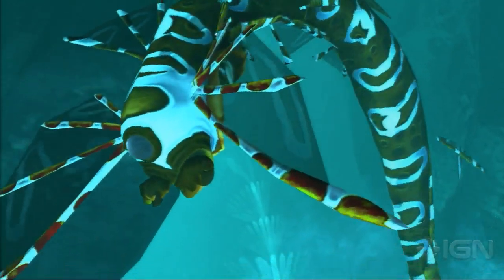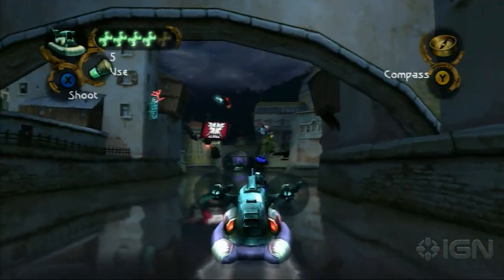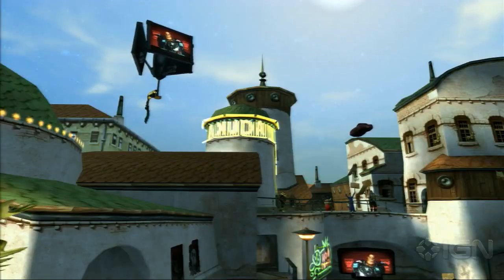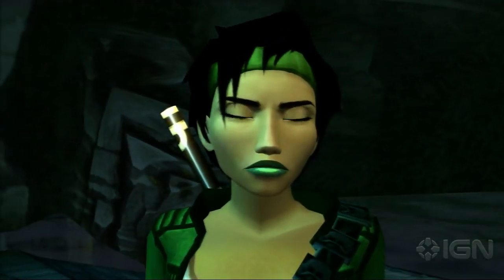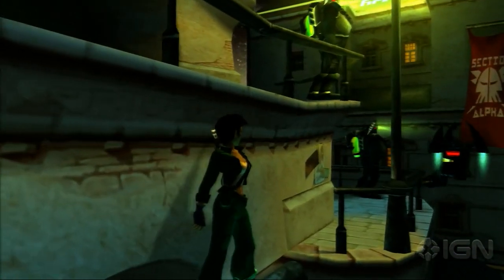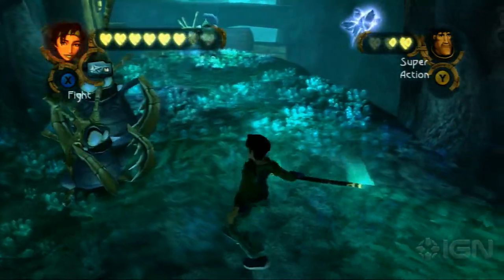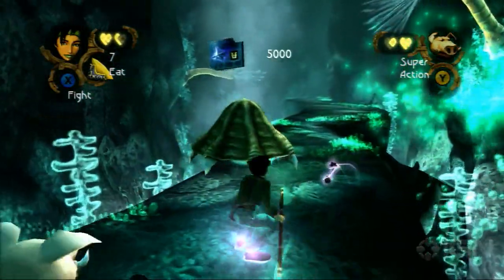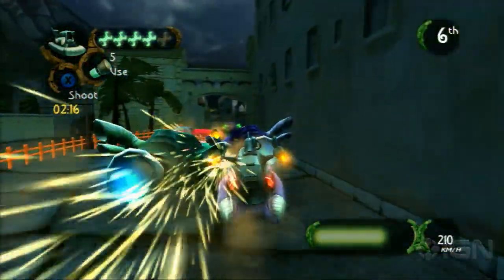Arguably, Beyond Good and Evil's most memorable quality was its art direction. Seven years on, the game really does hold up well. While there are some noticeably sharper textures, the game's world benefits from clean, bold shapes and exaggerated character facial features. Everything looks bubbly and cartoony. Jade's moves, particularly her stealthy wall-shimmy and backflipping combat skills, still flow beautifully. The bump up to a buttery 60 frames per second frame rate really improves the sense of speed.